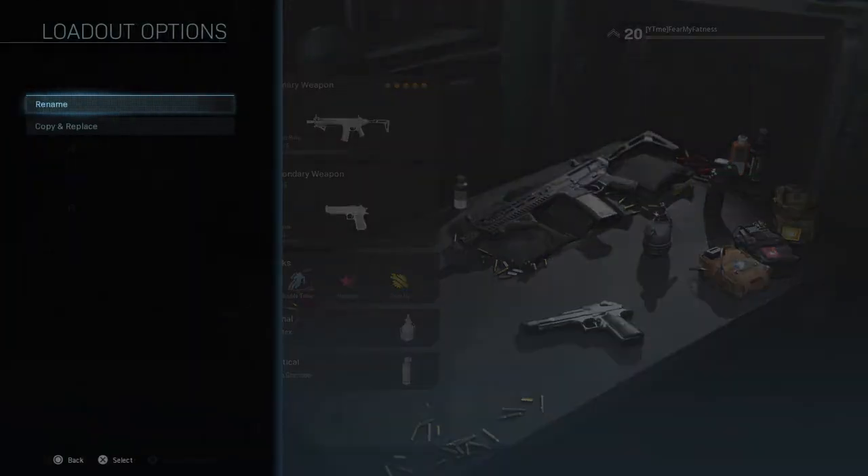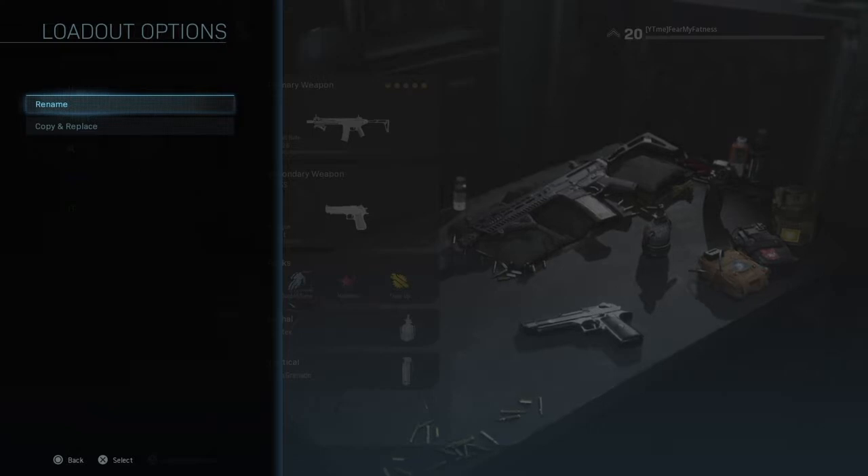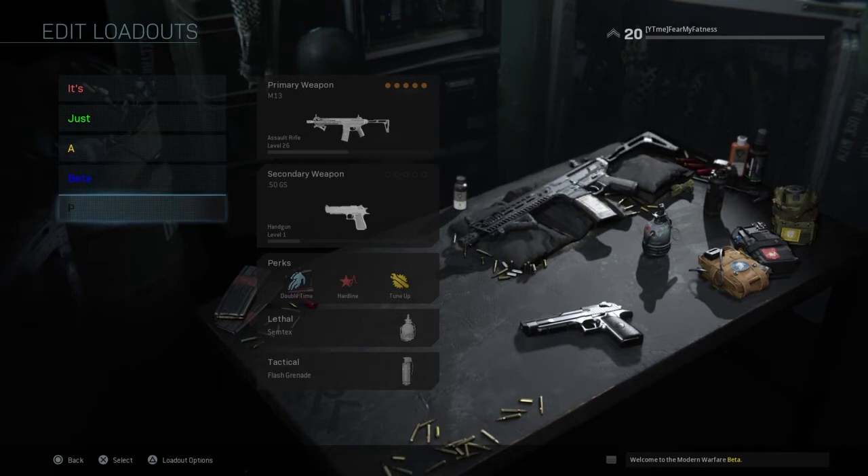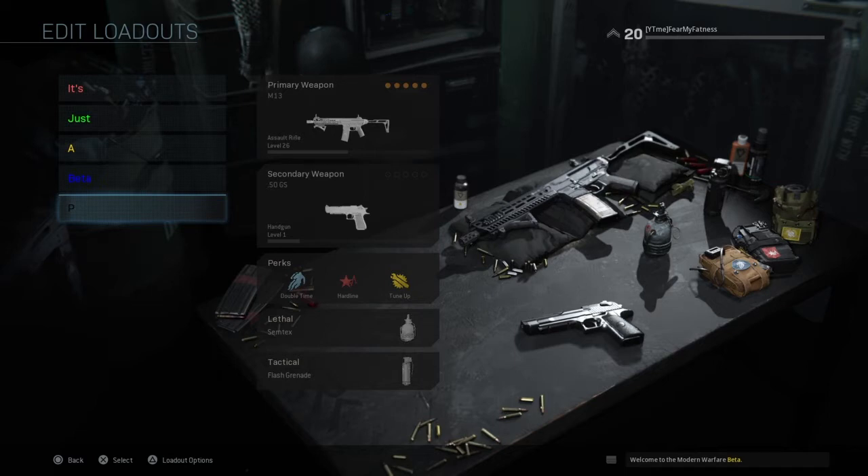Zero and nine have to be placed together by the way. Zero is black and I think nine is white. That's the end of how you guys can get colored classes in Modern Warfare on the open beta.